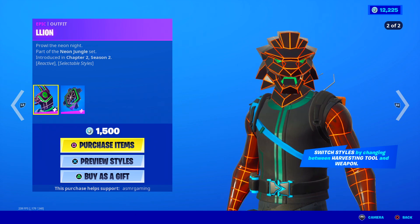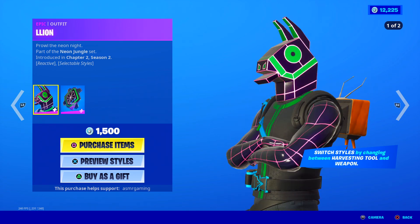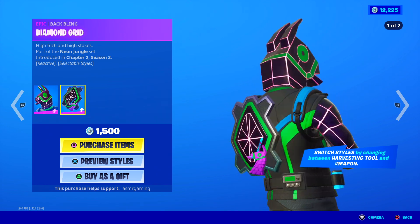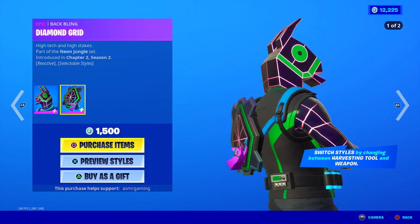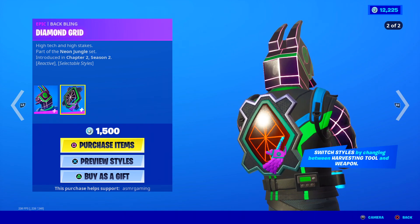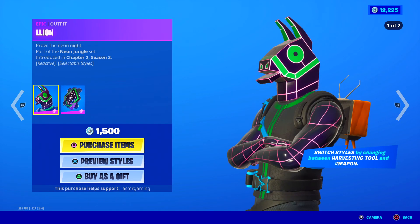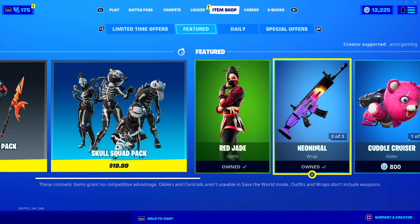Over here is the Lion Skin — it turns from a lion into a llama back and forth when you switch from harvesting tool to weapon in-game. Prowl the Neon Knight comes with a Diamond Grid backbling, which isn't too special, but there is a llama keychain on it, which is kind of nice. High tech and high stakes. Bunny Wolf is my favorite because it's a wolf and a bunny, but the lion is cool too if you like llamas and lions. This whole set is back.